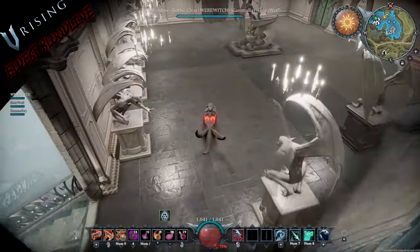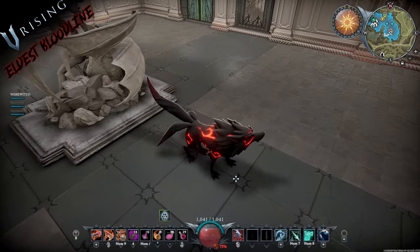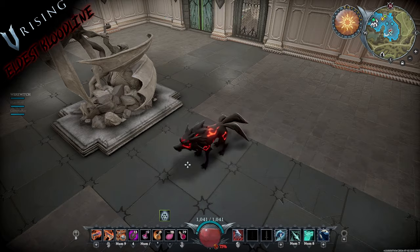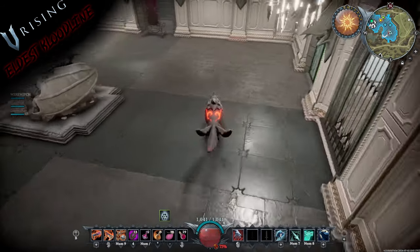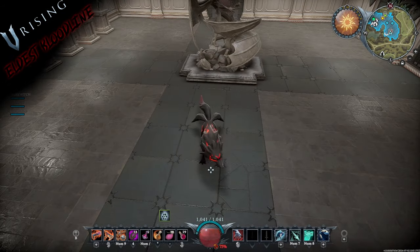We're going to start off by showing off the three unique shape-shifting variants that come with this pack. This is the first one — the Stygian Wolf. Once you unlock wolf form by taking out Alpha, you will unlock this. It's pretty cool; I like the three tails. I usually use this one out of the different variations.